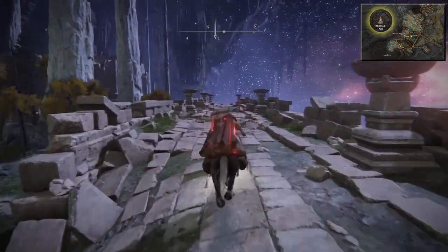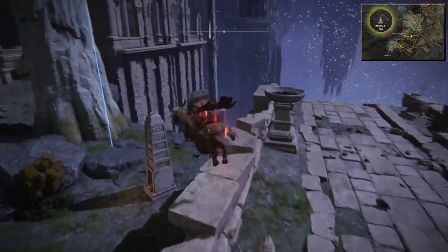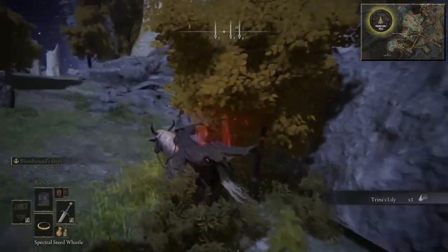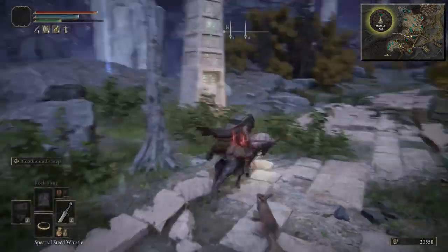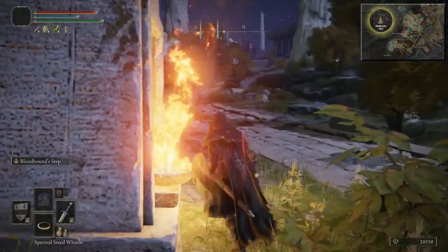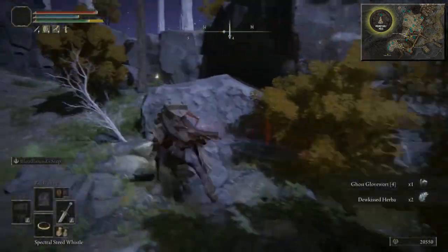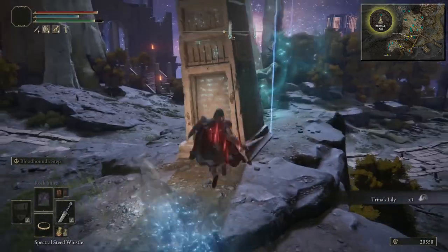There's the first one — let's get that one first. Just beside here there's a Trina's Lily — get that. Carry on over here to the second one. Shame you can't light these when you're on your horse. Here is Flame Number 2, and you can see up there there's Flame Number 3. Just before this one there should be a Ghost Glovewort — here it is, just on the other side of the path. Ghost Glovewort 4. There's also another Trina's Lily you might as well grab. Then come over here and get Flame Number 3.